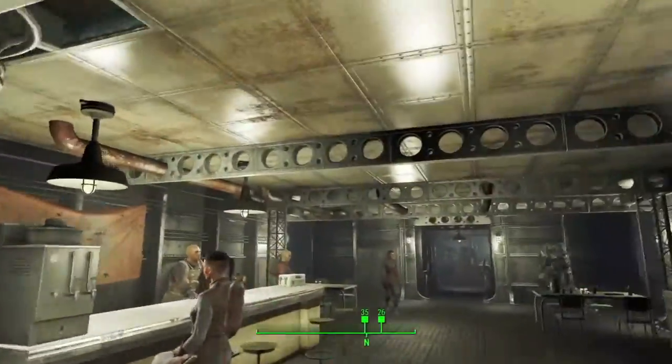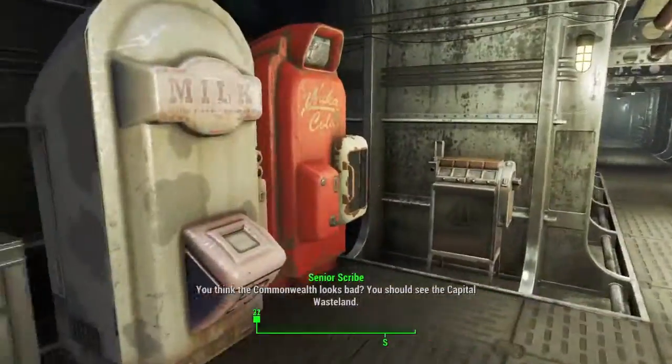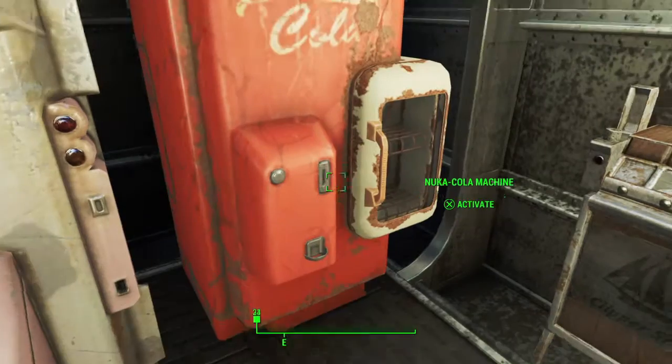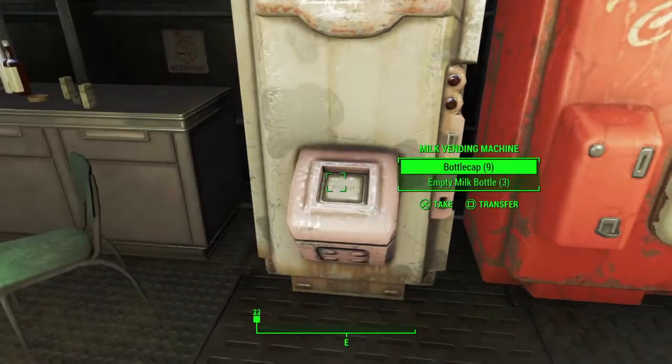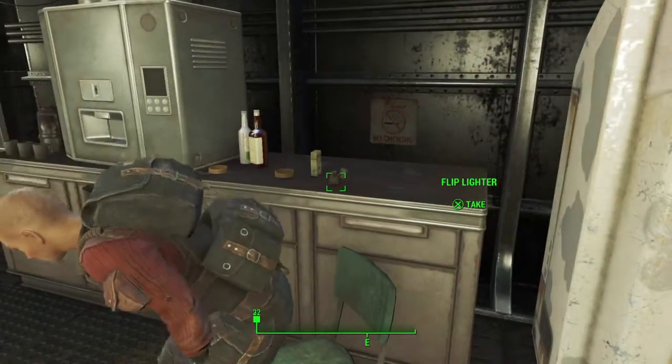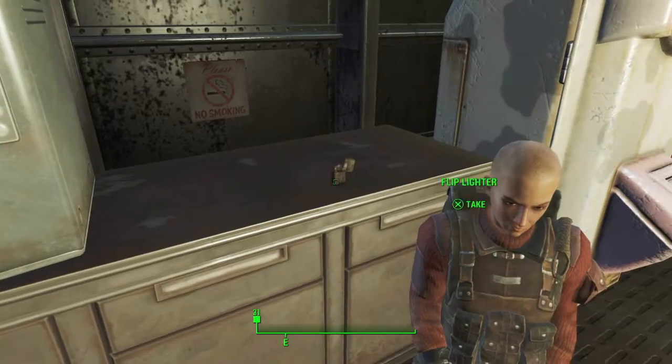Because once you join, you just have to complete like one or two missions and you get up to the sky blimp. And literally there's so much stuff up here that you can take for free — you can get Nuka-Cola, activate the machine, and just take everything.